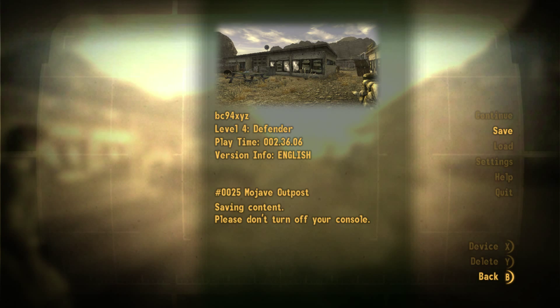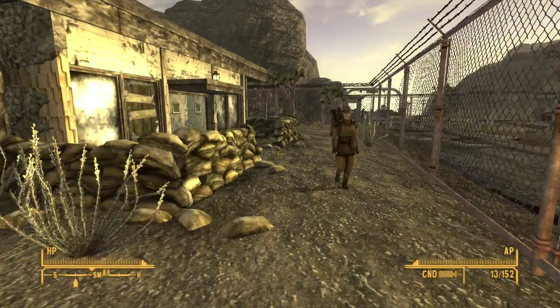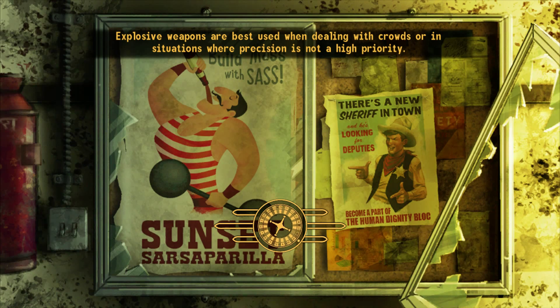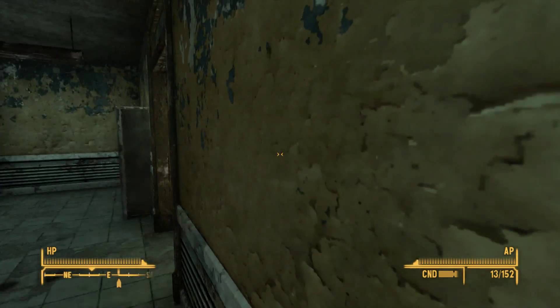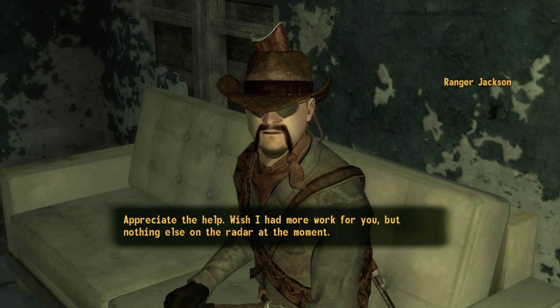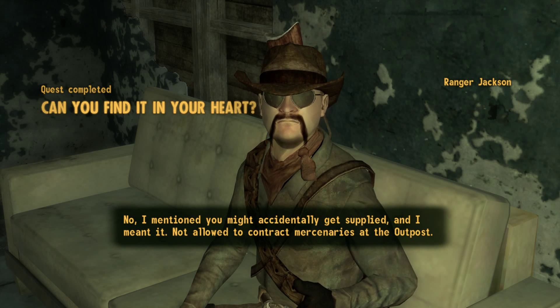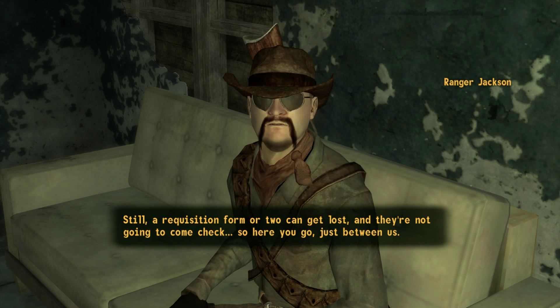I'm going to keep saving because it seems to be a little glitchy tonight. The NPC said he appreciated the help but had no more work for me. He mentioned I might accidentally get supplied, and he meant it — not allowed to contract mercenaries at the outpost, but a requisition form or two can get lost and they're not going to come check. So here you go, just between us.